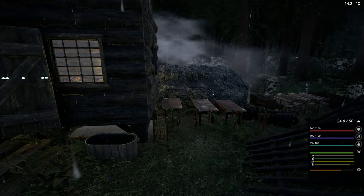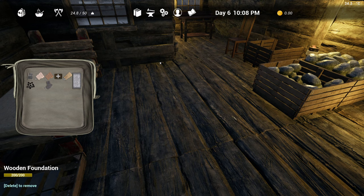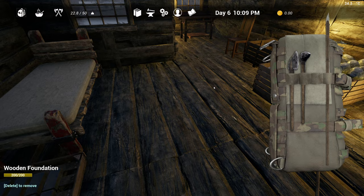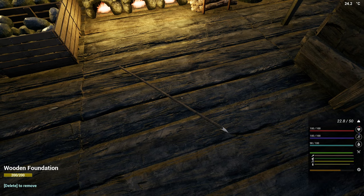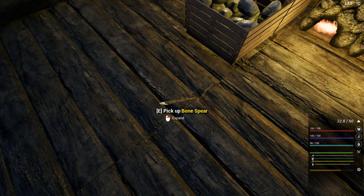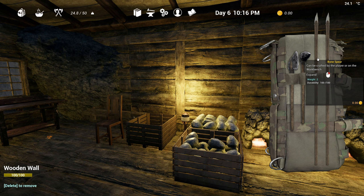Let's throw this one down and destroy it — no need to keep it at the moment. What condition is this other one in? That one is 100%, and so is that one. Awesome, they're good.